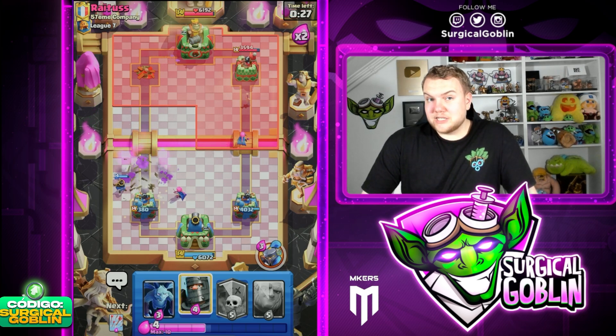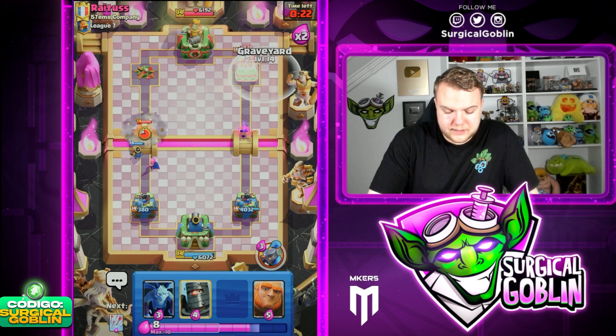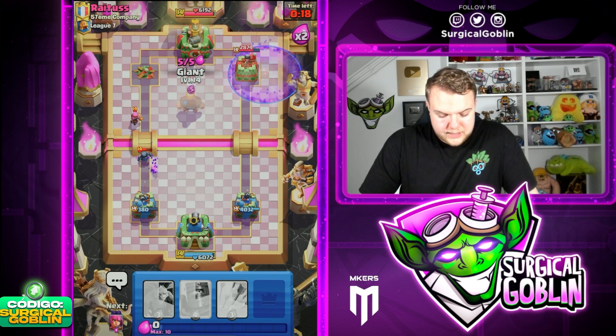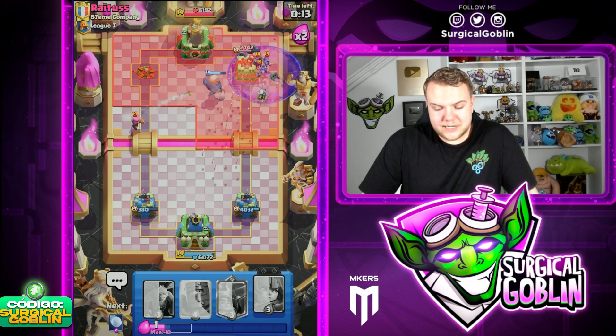We don't lose the Tower, which is actually gonna be awesome. Because this way he's gonna have to make another push, probably with Royal Giant or something like that. Let's go with Graveyard and Giant as soon as we can — I'm just gonna give up the Tower at this point, but I think it's gonna be worth it. Let's go Arrow prediction for his Minions. Nice, perfect — Mini Pekka didn't connect to the Tower.